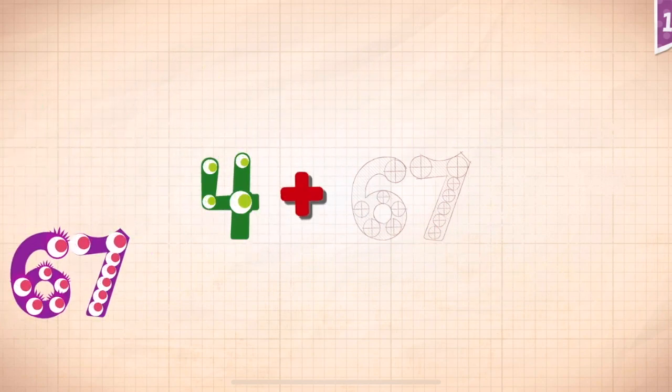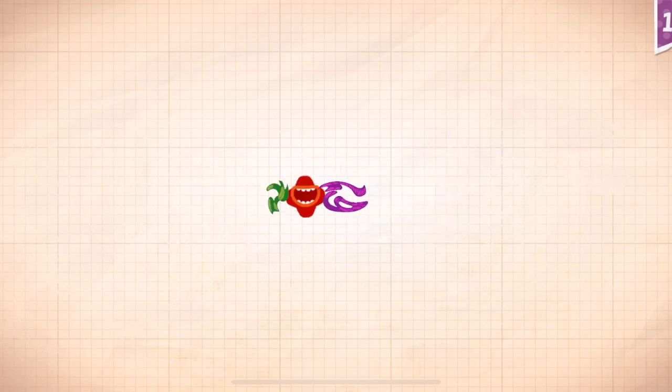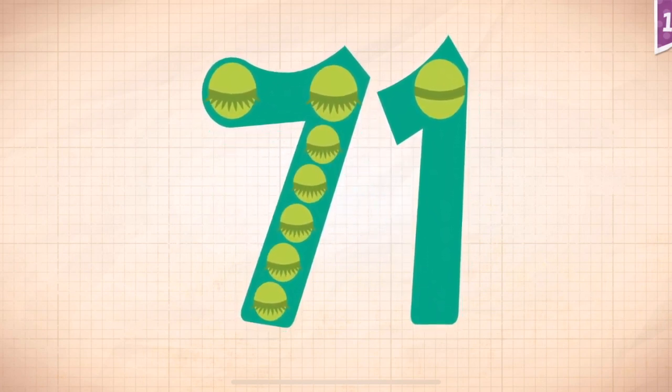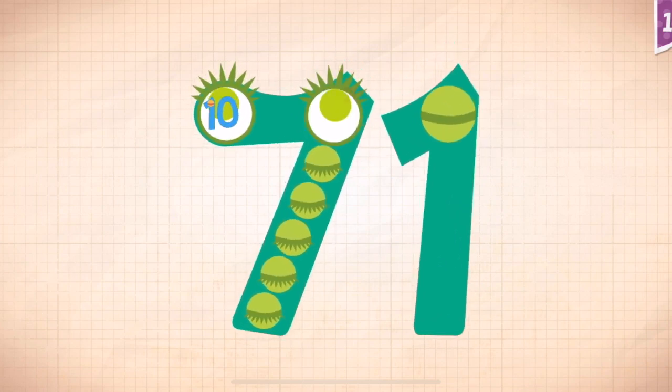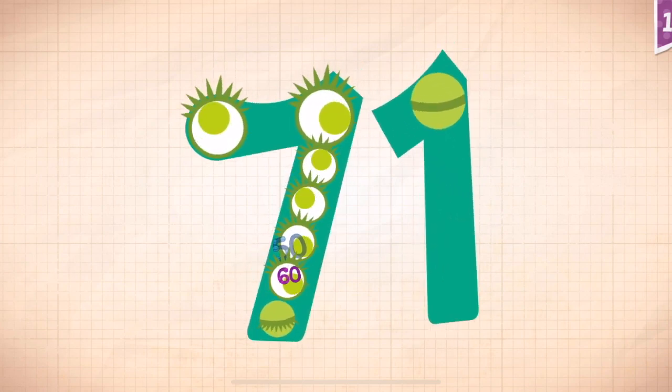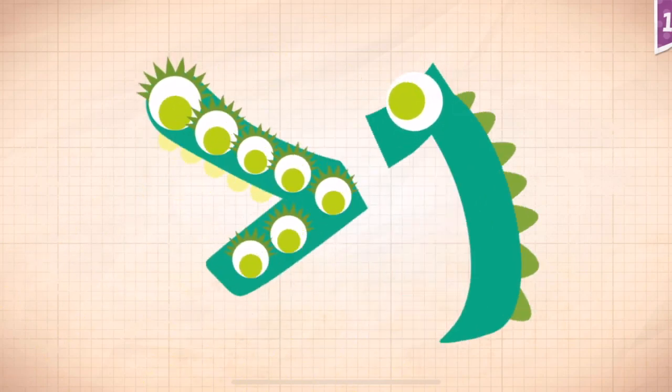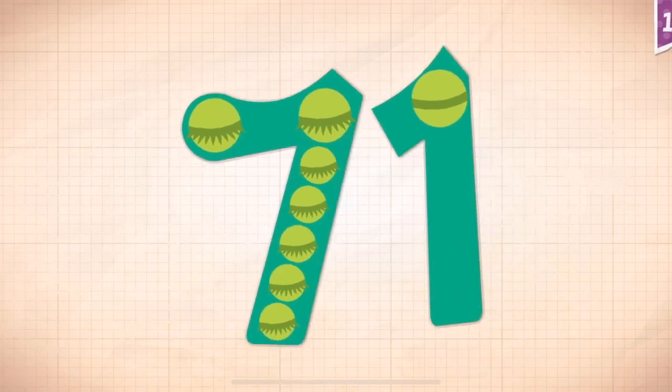4 plus 67. 4 plus 67 equals 71. Touch the monster's 10, 20, 30, 40, 50, 60, 70, 71. 71! We won!